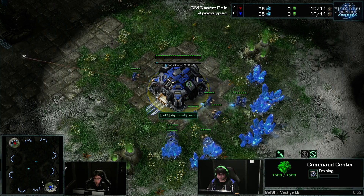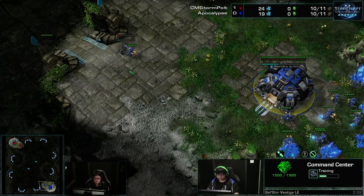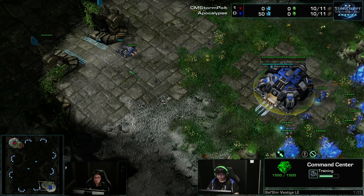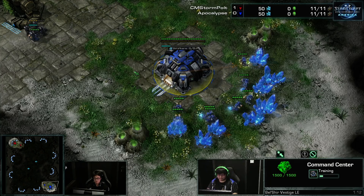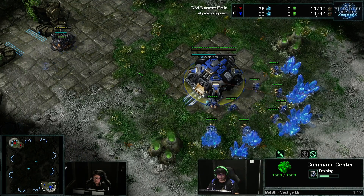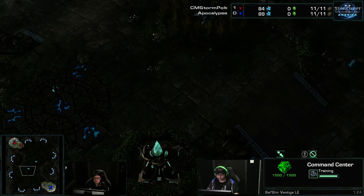Belshir Vestige — one of those maps where we always see siege tanks being so powerful, and that's something we didn't mention as much. That's normally a go-to, a normal thing. But on maps like Derelict Washer, you can get away with being a little siege tank light. Not too light — you still need them, especially when you're doing bio siege tank.